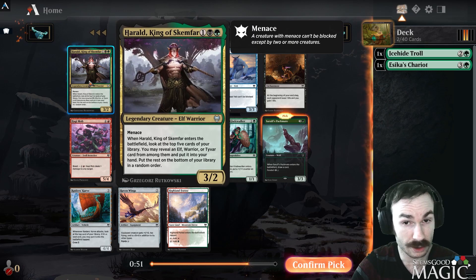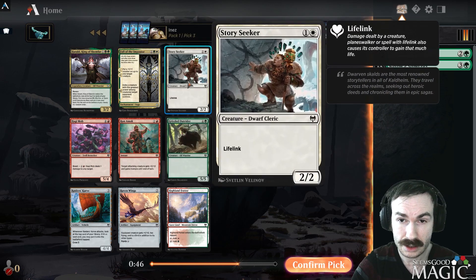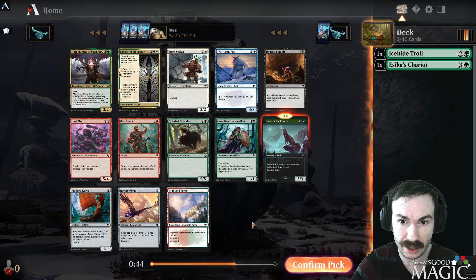Pack 3 has a Packmate — great card. Herald is good, Fall of the Imposter I like. Seeker is playable, Yeti Outrider and Gladewalker are two other playable green cards. We've got a playable Snow Land, but we'll just slam this Packmate and never look back.